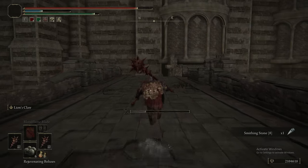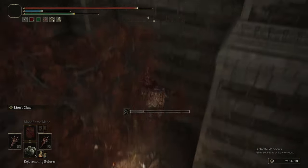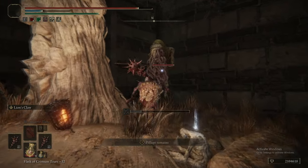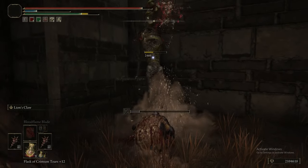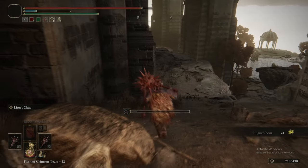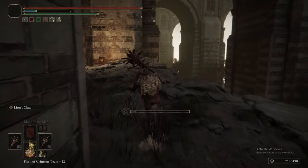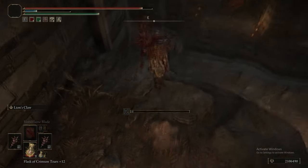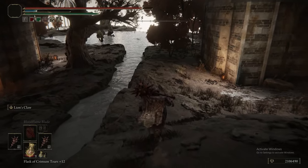Two things: kill the one at the bottom of the ladder because if you don't, you are getting Death Blighted on your way up. Don't kill the one at the end of the bridge — grab the item and bolt. If the one at the bottom puts the Death Blight cloud down as you're getting on the ladder, it can theoretically kill you as you're going up. You very much want to deal with the one at the bottom of the ladder. If you ignore every other one in this area, that's fine, but kill that one for the love of God.